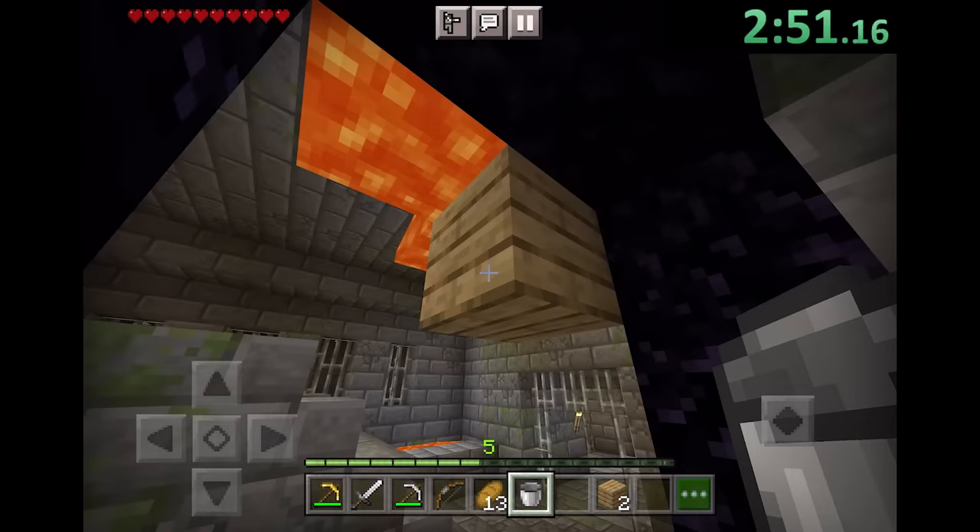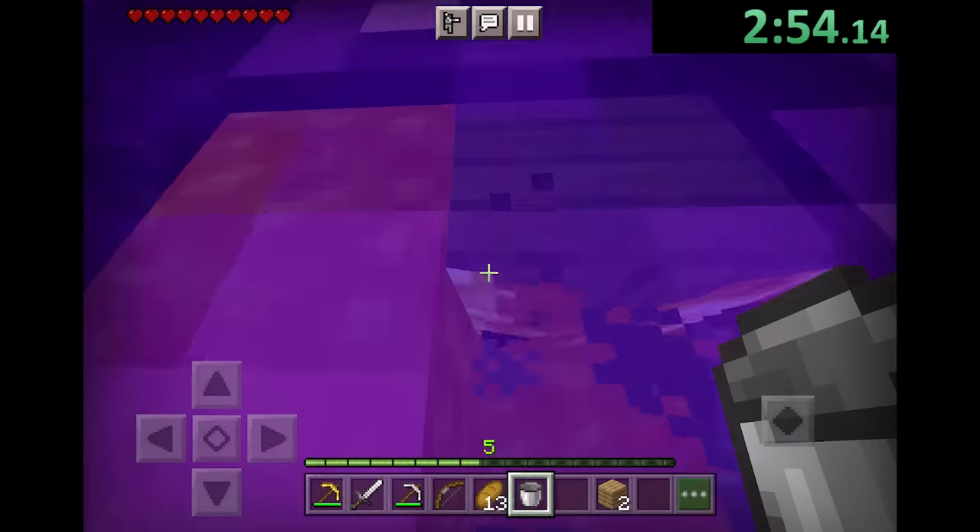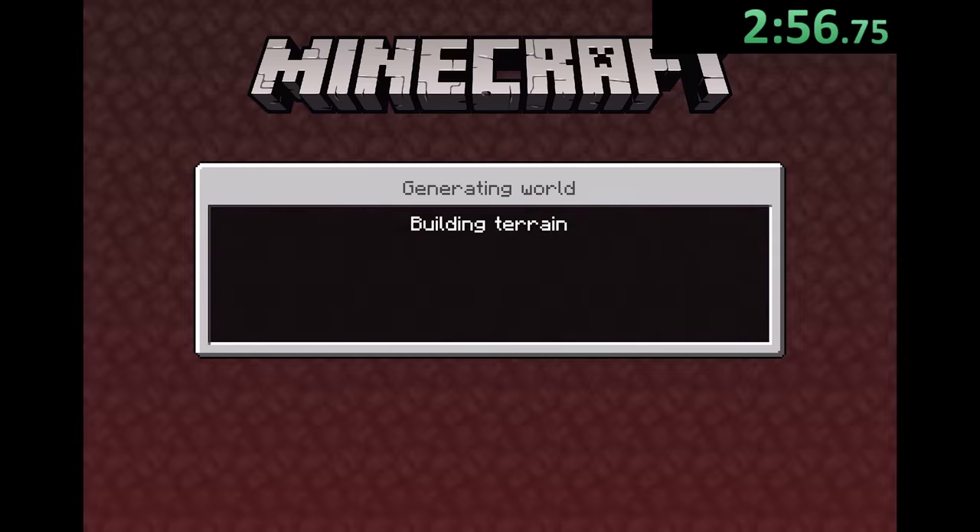This lights the portal much easier than it does in Java Edition — it just happens pretty much instantaneously. So you don't need a flint and steel, which is really nice because that'd be some extra stuff we'd have to do. So we made it in the Nether.